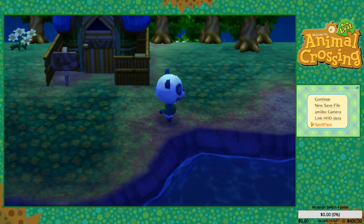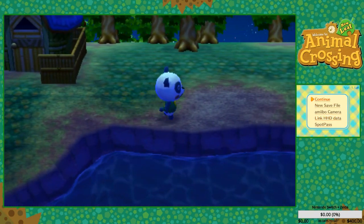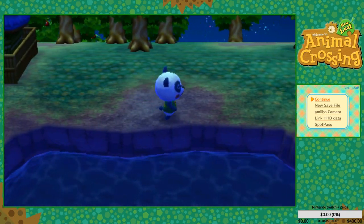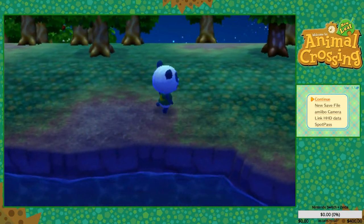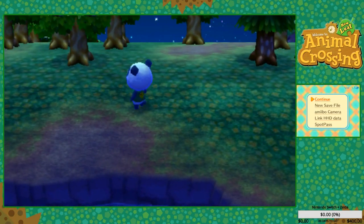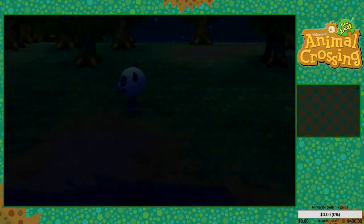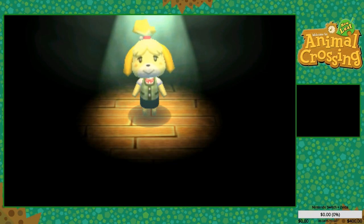So how do I make a new save? I thought you could do it in the menu, but maybe you just have to talk to Isabel. Okay, if I hit continue — right, that's probably what I need to do. Then Isabel showed up. There we go, yes, now it's starting up the right way.